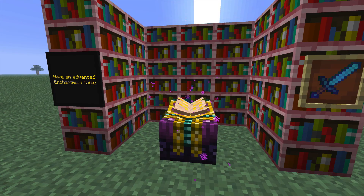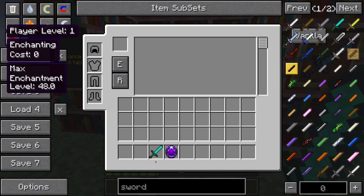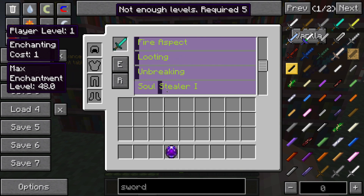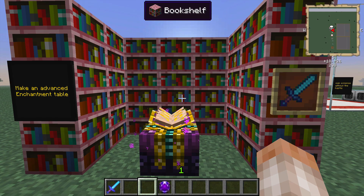Next, go ahead and look up how to make an advanced enchantment table in NEI and build one. Surround it with enough bookcases so that you can get the maximum amount of enchants out of it, and make yourself a diamond sword. Go inside the advanced enchantment table and go down to Soul Stealer. You're going to want to maximize the enchant of Soul Stealer on this — Soul Stealer 5 — and then enchant your weapon. Once it's enchanted, take it, put it in your inventory, and head back over to your slime mob farm.